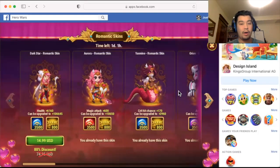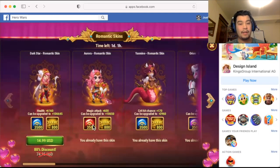All right guys, so here we are in game. We are in day number two, approaching day number three of the romantic skin event. We already know what the romantic skins are: Darkstar with a health skin, Aurora with a romantic skin that is magic attack based, and Yasmin with a critical hit chance boosted romantic skin. Three really good female characters going on here.